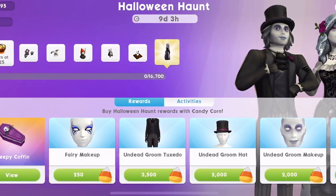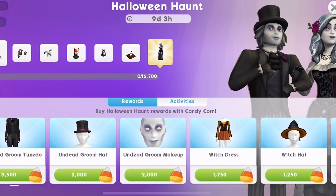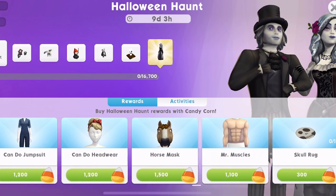Let's look at the rewards. These are all the rewards: creepy coffins, fairy makeup, undead group. It looks amazing — all Halloween outfits. There's so much. I hope that I can get everything.